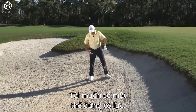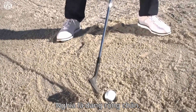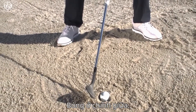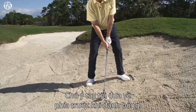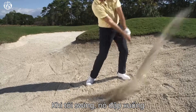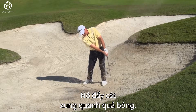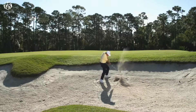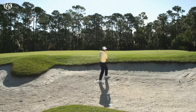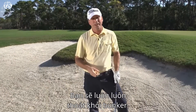I don't change anything about my setup. I want to get into a power stance position — feet wide, ball in the center, and hands forward for the shot. When I swing it away, it's steep and back down into the ground behind the ball. This pushes the sand around the ball with very little spin, so expect some run. You'll get out of the bunker every time.